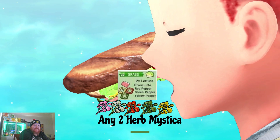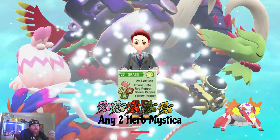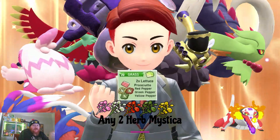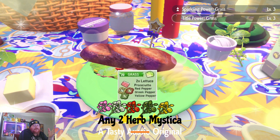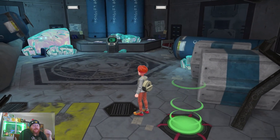First thing you're going to do, as always in these videos, is have a picnic and make a sandwich. The recipe is very simple: two lettuce, one prosciutto, one red bell pepper, one green bell pepper, one yellow bell pepper. Then just choose any two herba mystica you've got, stick a pick in it, and boom — Bob's your uncle.